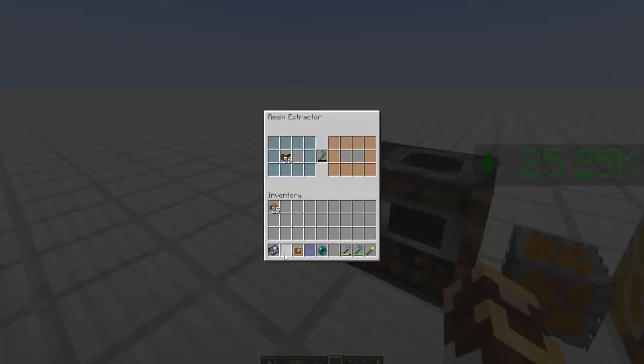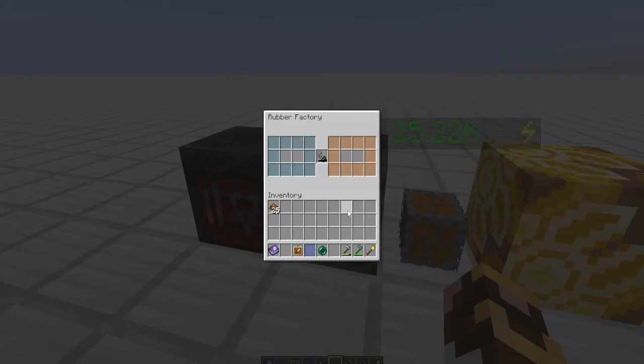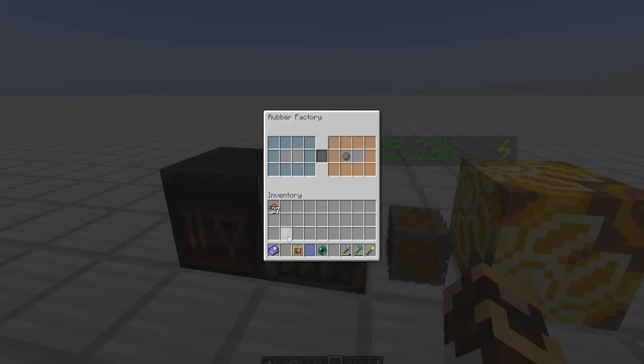Let's drop a stack of logs into the resin extractor. One stack of logs is going to yield two plastic sheets, and since wood is totally renewable this becomes a very viable and easy source for obtaining plastic. Let's grab two sticky resin to start with — this is going to be turned into rubber, and we need two rubber to create a raw plastic sheet. So 32 logs ultimately will make one plastic.